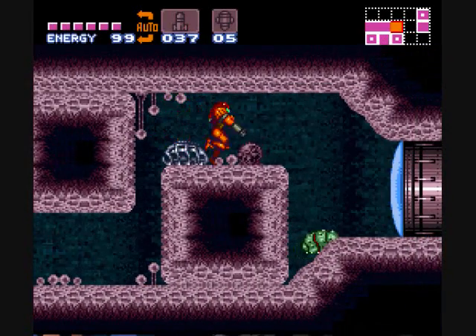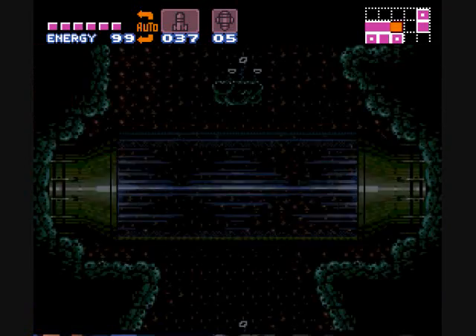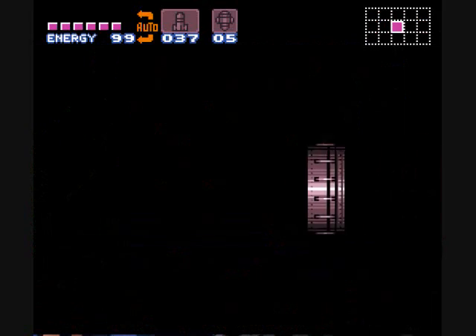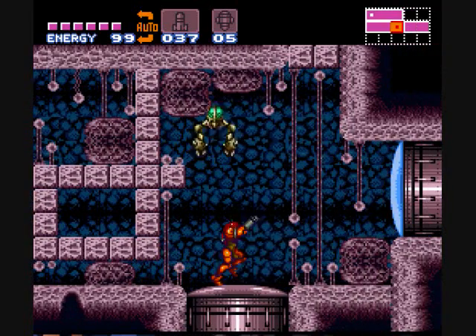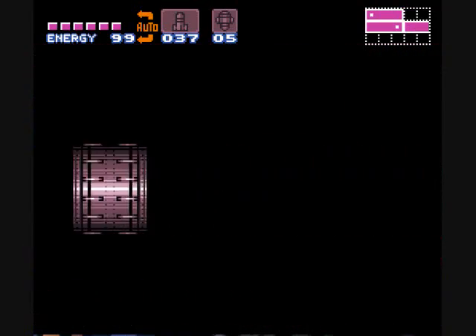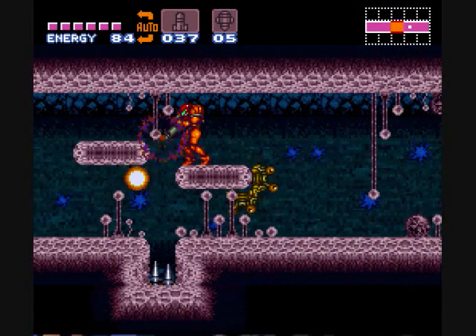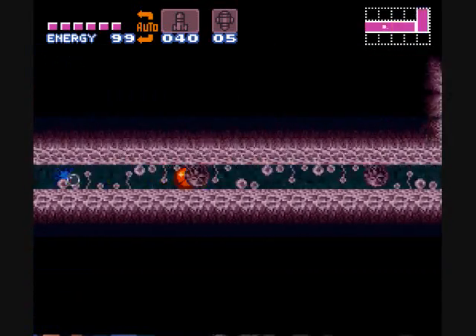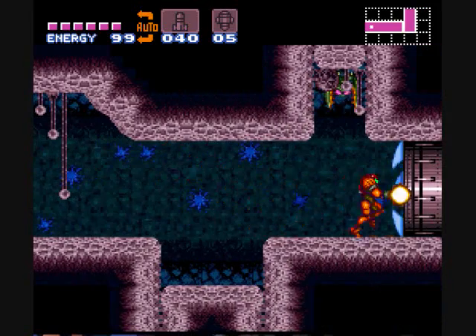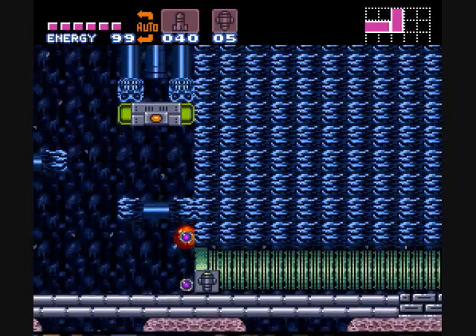Now it's time to head towards the Wrecked Ship area, but first we're going to go get back my charge beam that I missed. I'm still annoyed that I missed that — it was a simple jump and I messed it up. Oh well. Stupid Zeelas, stupid Scree. Yeah, this pipe — super missiles.